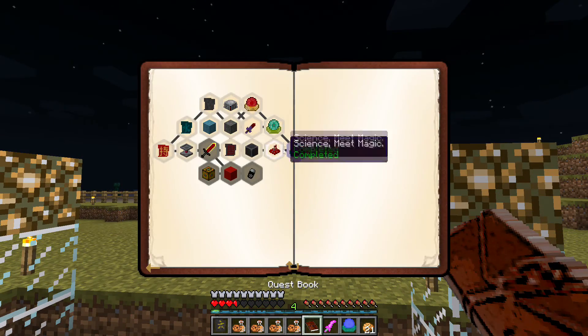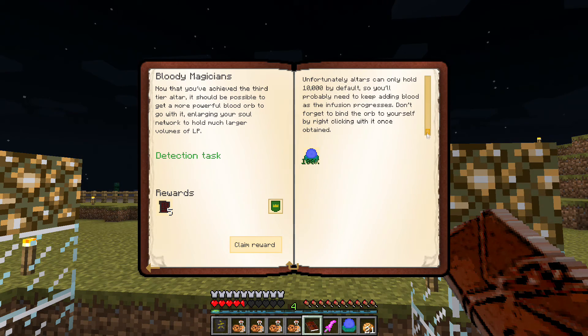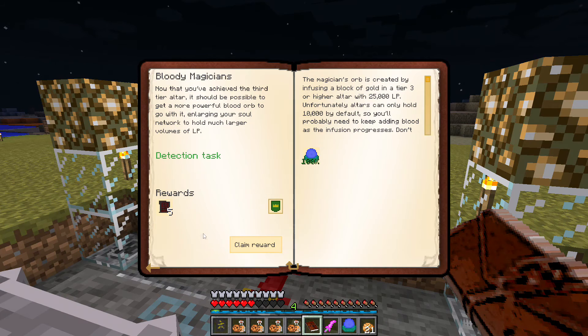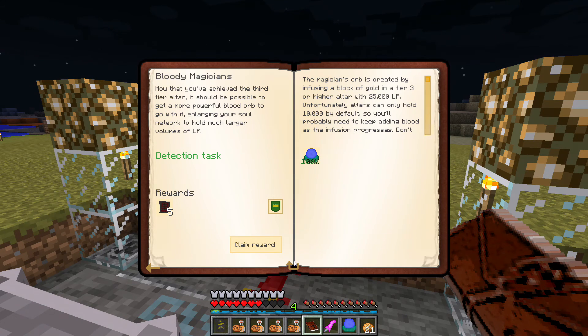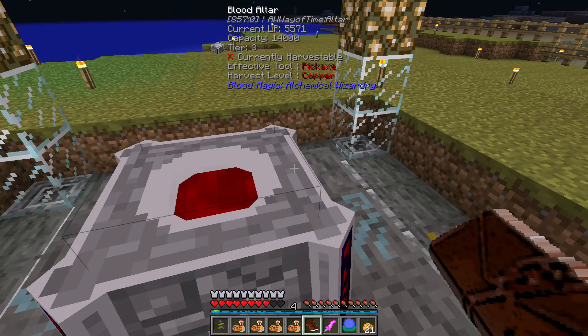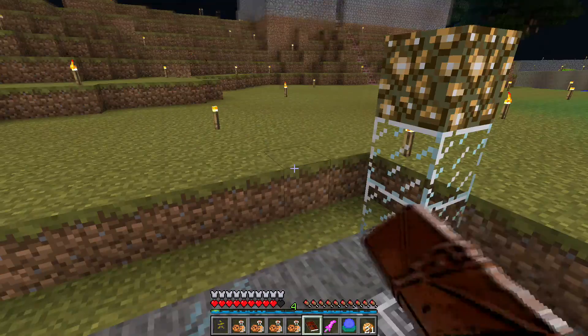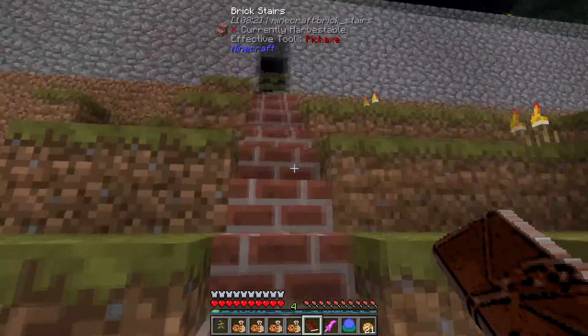In theory we should be able to go into our quest book and we're going to get five imbued slates from that. Is that not letting us claim it for some reason? Claim reward - no. Well we've definitely got it, so that's another one that hasn't allowed us to complete it. There's an unclaimed reward there - look, it's there - but when we try to claim it it won't allow us. I think there's been a bit of a bug with this. Not sure why it isn't allowing us to claim that, which is really quite annoying.